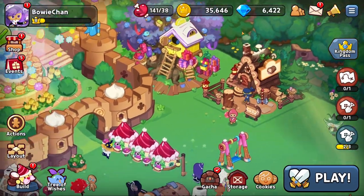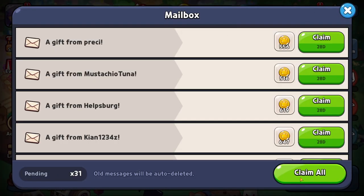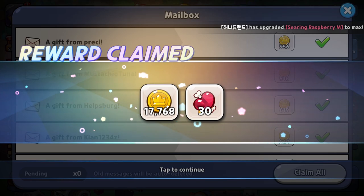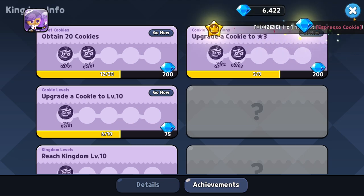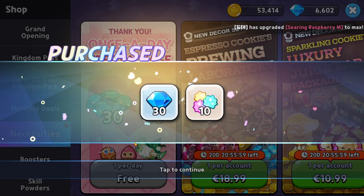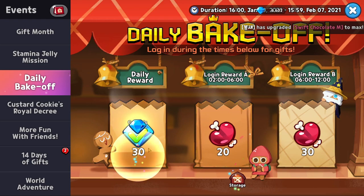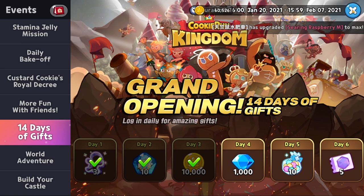Let's check out the mail — claim all. We got a bunch of cash and some food, which is really nice. We completed a cool achievement so we got some gems. Don't forget to claim the free once-a-day reward — there we go, some free gems, always nice to get. Also a bunch of cool free stuff from all the events, which is really really nice.